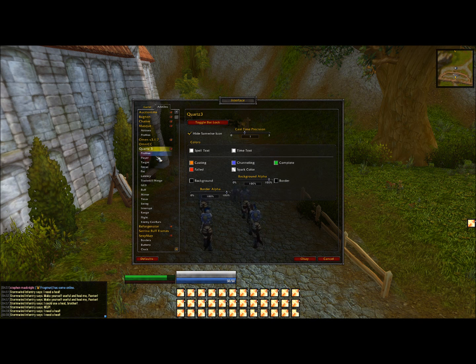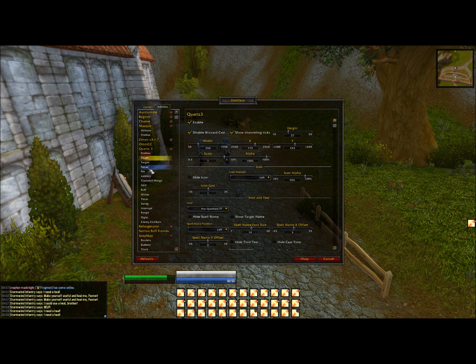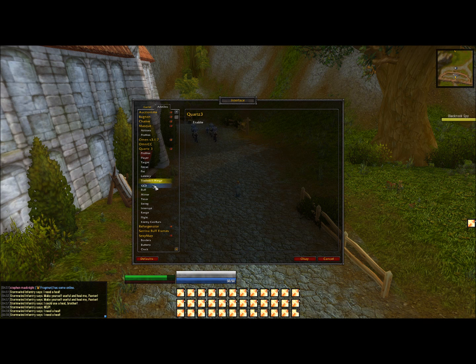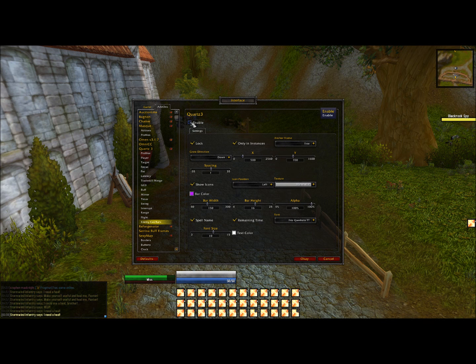What I like to do first is delete all that extra crap. So make your own profile, like every other addon. Then go to Focus — disable. Pet — make sure it's disabled. Make sure all of this is disabled, because default is to enable all of this. You don't want any of this. Just make sure everything is disabled — everything except Player and Target.